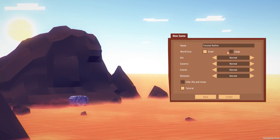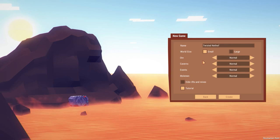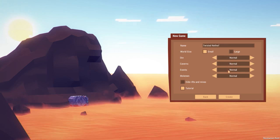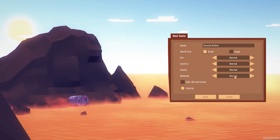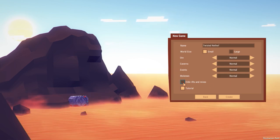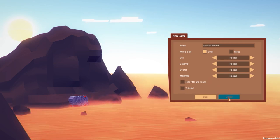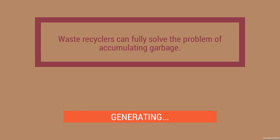I don't think I really want to go for a large one. Let's keep everything at normal — normal caverns, normal events. Normal mollemen are the enemies that spawn, so let's keep them at normal. We will not hide rifts, and I'll disable the tutorial because I already played through it. Let's actually start.